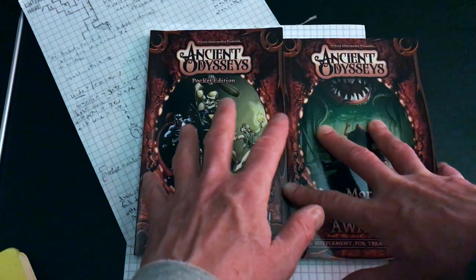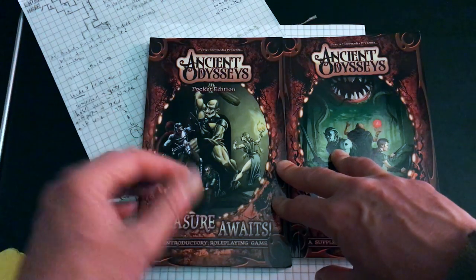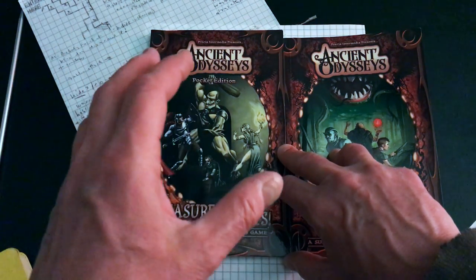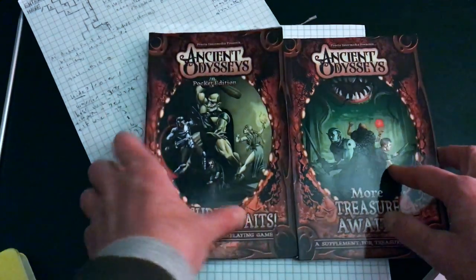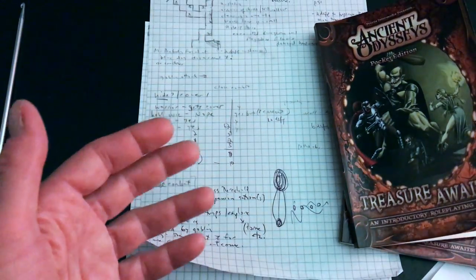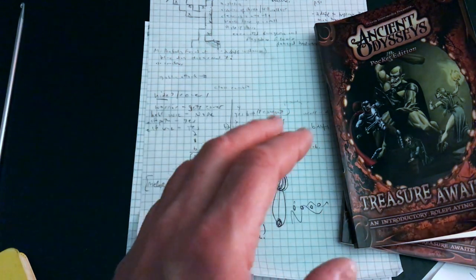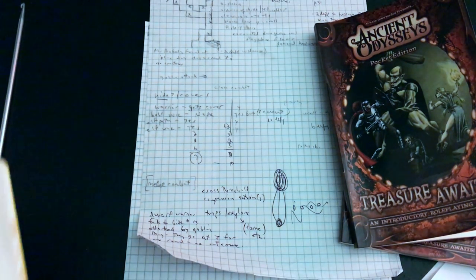Those rules are spread out a bit, not always in a linear fashion within one book and certainly spread between the two. I need to pull that together for myself so that when playing solo I have a checklist and can avail myself of all the possibilities for action within the rules — because there are quite a few, and it does provide a nicely three-dimensional experience. It isn't simply walking into a room and fighting someone; you can use your skills and pursuits.